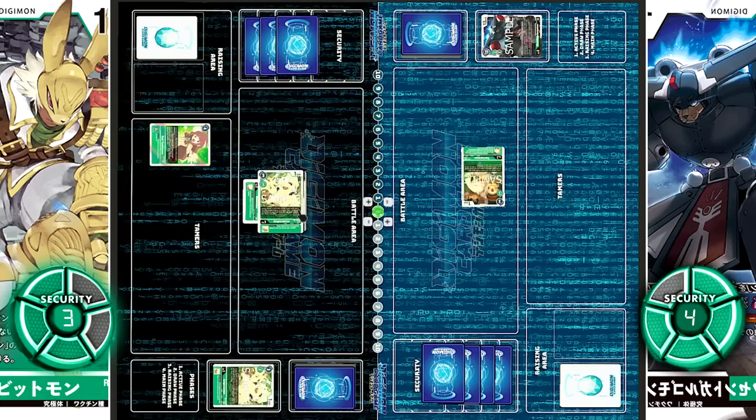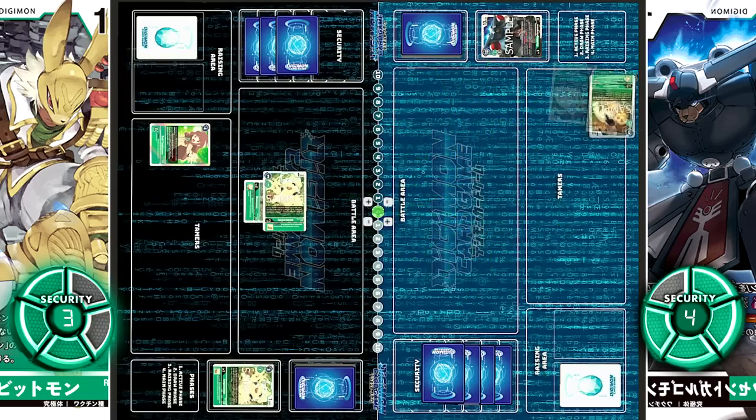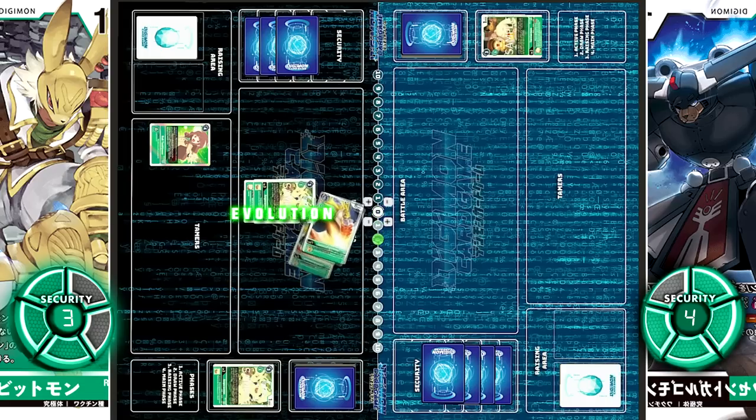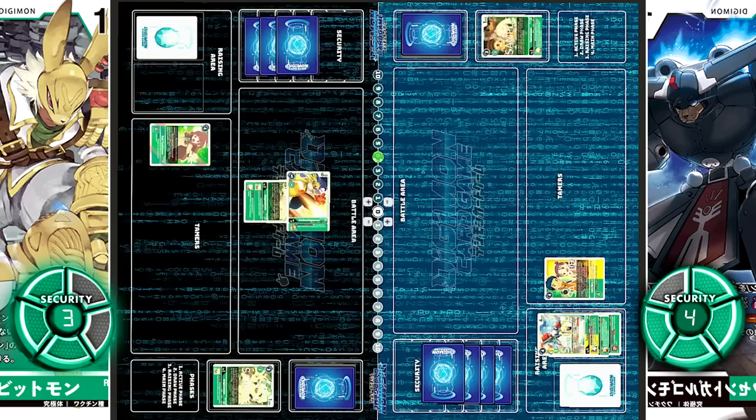Now Angoramon will attack the suspended Terriermon. Both have the same 1k DP at base, but the new Bosaamon has the same Inheritable as Angoramon and Jimbar Angoramon — it only activates during your turn — so it rises to 2k and emerges victorious. Next, for two cost, Angoramon evolves into Jimbar Angoramon. And finally, for four cost, here come the twin tamers Henry and Suzy Wong.